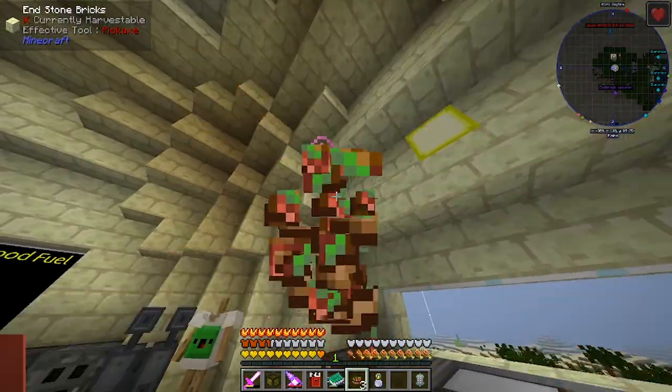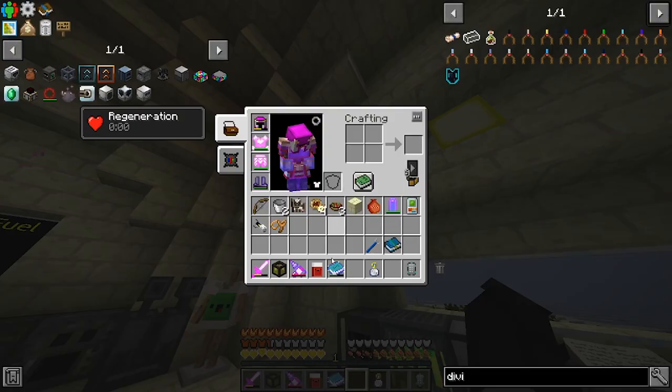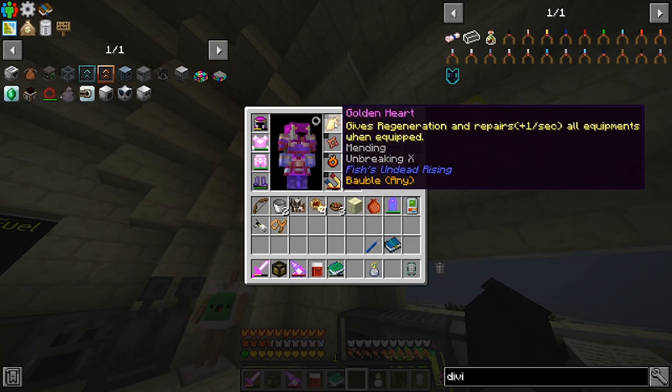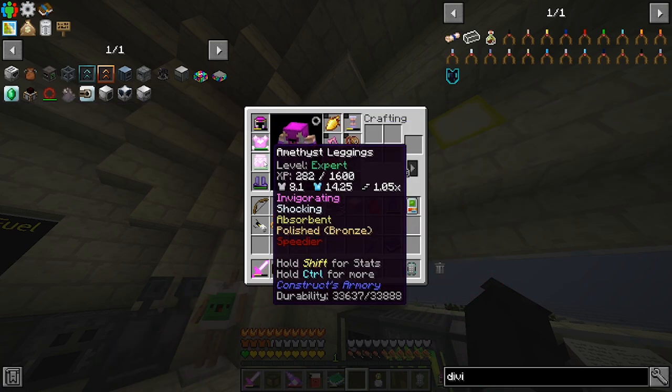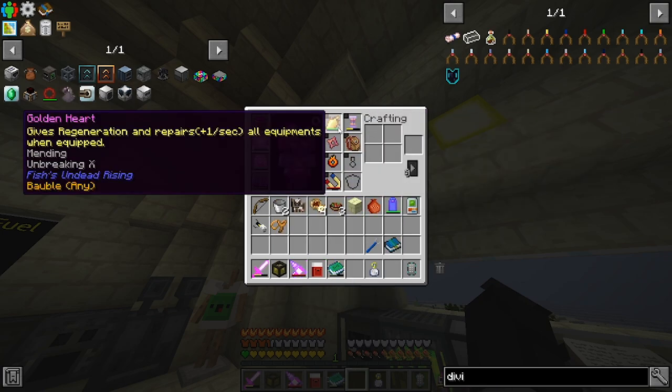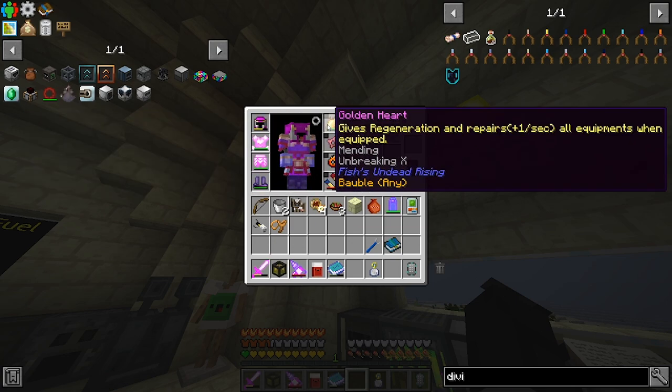So I've been eating two different foods — watch my health, my hearts actually go green now. We've got like three extra bars of health, which is crazy. And the golden heart is repairing all my stuff — oh my god, it is! I just realized: it's repairing my tools, but because it has Unbreaking 10 it's just not losing any durability. That is insane!